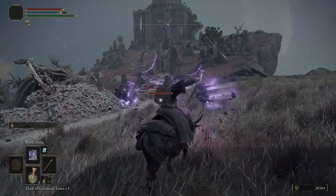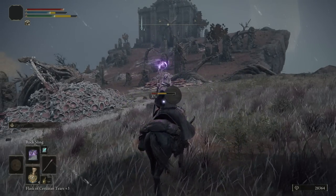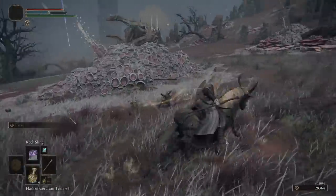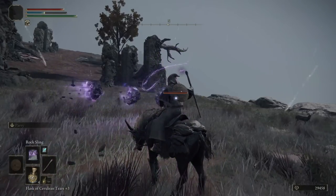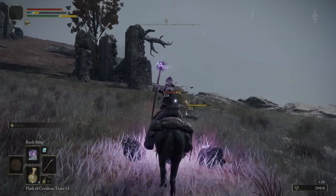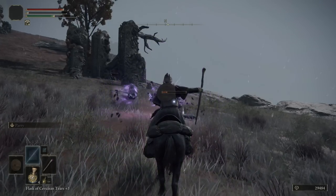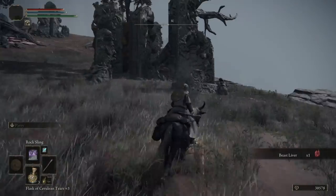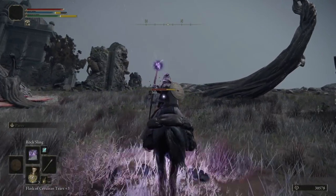If you are playing a spellcaster and do worry about mana regen, you can simply fast travel back to the Third Church, replenish at the Site of Grace, then use the teleporter to come back — rinse and repeat. In both situations we're talking about tens of thousands of runes in just 10 to 20 minutes. The first method is a bit safer and constantly replenishes, while the second can be more productive but riskier — it's a matter of preference.